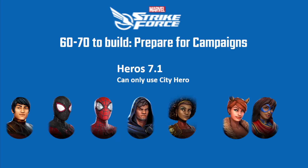During level 60 to 70, things slow down, so you have to start preparing for the campaigns — max them out. You can't enter Hero 7 or Villain 7 until you reach level 70. And to get to Villain 7-1, you have to complete Hero 7-1. There's really not much in the Hero 7 campaign to farm other than some gear, so it's not a high priority, but you can go ahead and get through it.